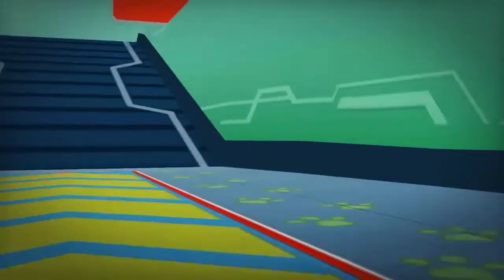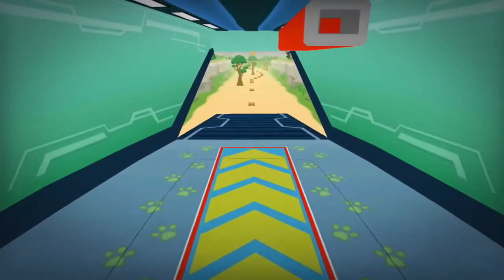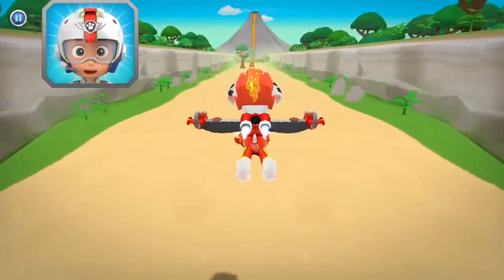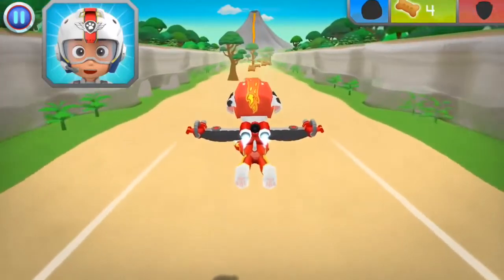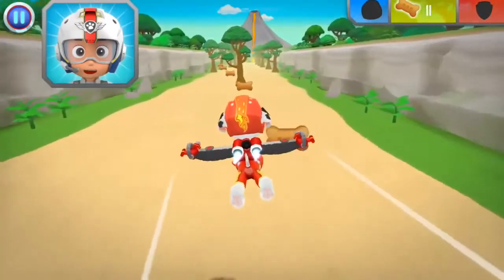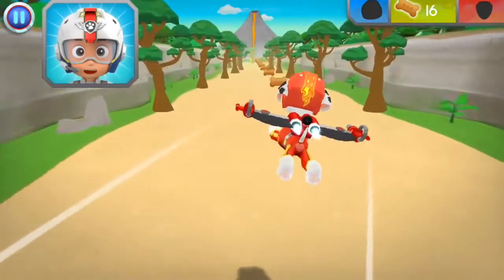I'm fired up! Put your finger on your pup and move it up and down to fly higher and lower. Now try moving your finger to one side and then the other to steer. Pawesome! Alright! Let's test those flight skills, Pups!